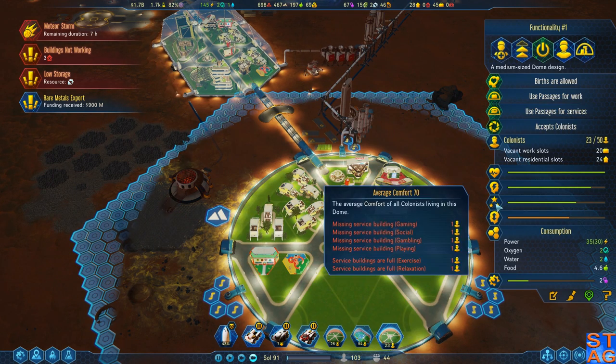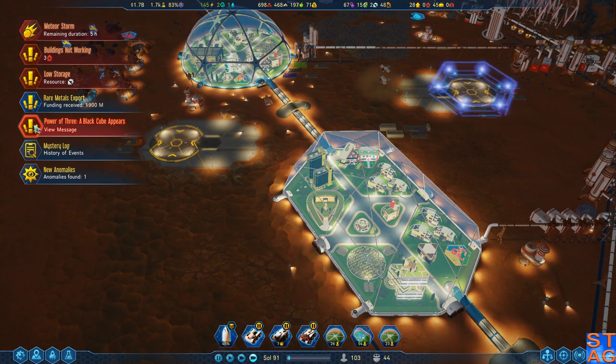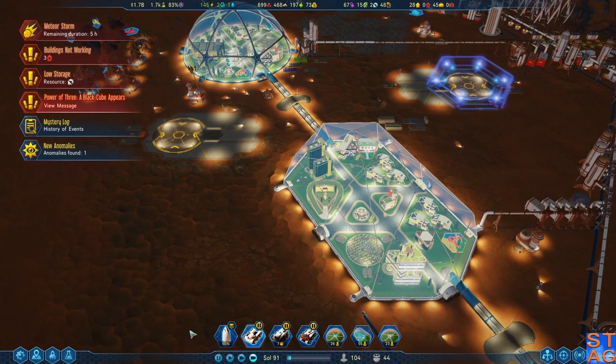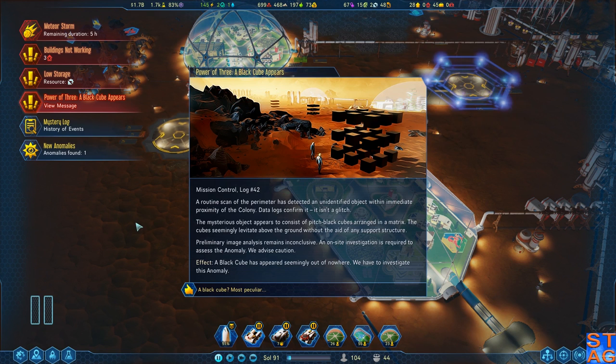I'd rather have some electronics left over. An electronic store would be nice, but again that takes the electronics up. This is it! This is the mystery we get this time - the Power of Three! A routine scan of the perimeter has detected an unidentified object within immediate proximity of the colony. The mysterious object appears to colonists as a pitch black cube arranged in a matrix. The cubes seemingly levitate above the ground without the aid of any support structure. An on-site investigation is required to assess the anomaly. We advise caution. A black cube has appeared seemingly out of nowhere.